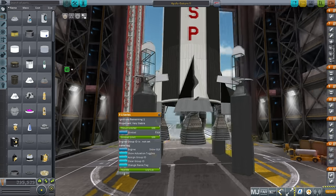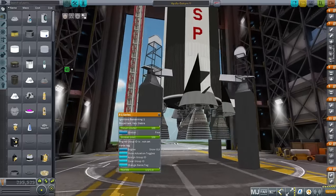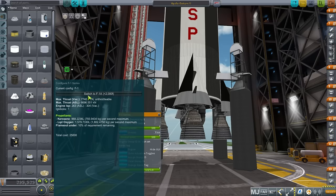This is the F1 engine — the engine on the first stage of the Saturn V. It has five of them as you can see. With the Realism Overhaul set of mods, it allows you to configure the engines to the proper version, giving you the proper thrust. It also has the proper fuel — no longer are you using liquid fuel and oxidizer. Here we have kerosene and liquid oxygen on this first stage. Realism Overhaul also limits the number of ignitions on the engines, something you don't have to worry about in stock KSP.